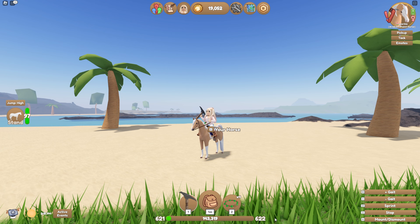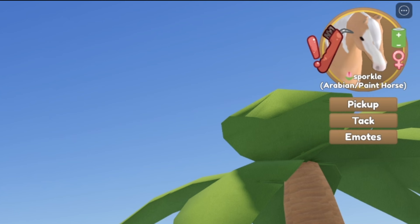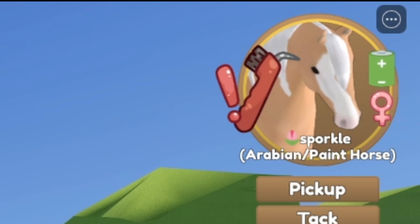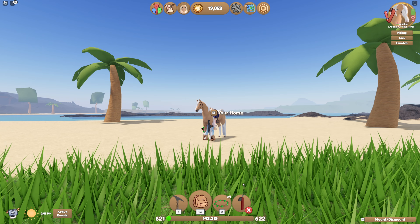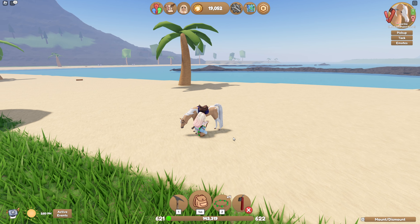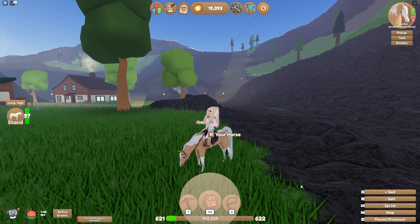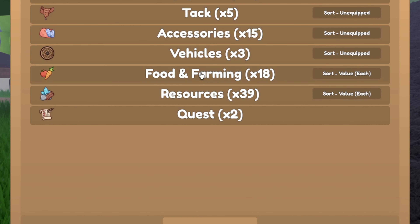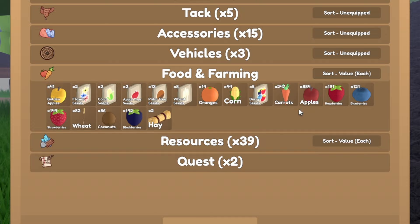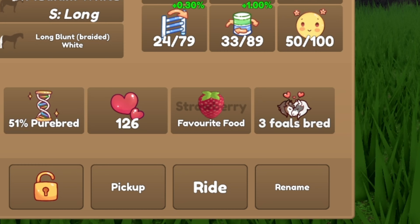To bond with your horse, look for its icon on the upper right corner of your screen. The symbol that appears on the left side of the icon is what your horse needs, for example, a pet, a brush, or some water. Horse needs do not affect anything, so if you choose not to take care of your horse, there will be no penalties. However, to bond with your horse more quickly, you can feed it foods such as berries, apples, and wheat. For getting the most out of bonding, feed your horse its favourite food. You can find the horse's favourite food by feeding it all different types.